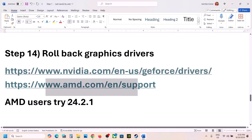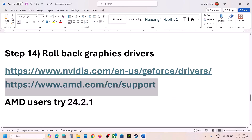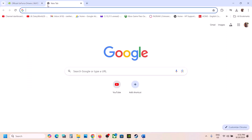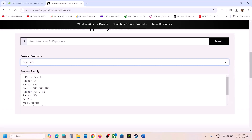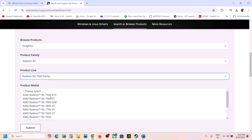For AMD users, rolling back to driver version 24.2.1 has worked for many users — you can try that version or a previous version. First, uninstall the current AMD graphics card driver, then restart your computer. Go to the AMD website and select your graphics card from the list.